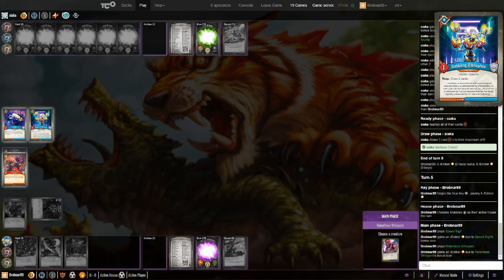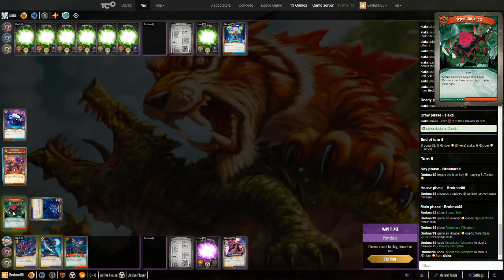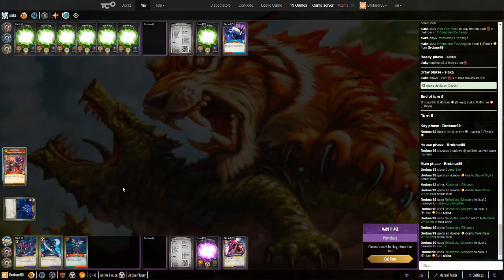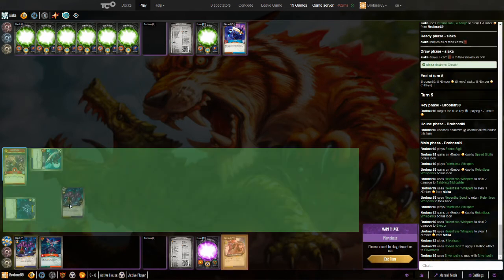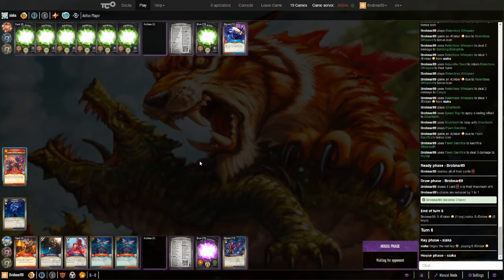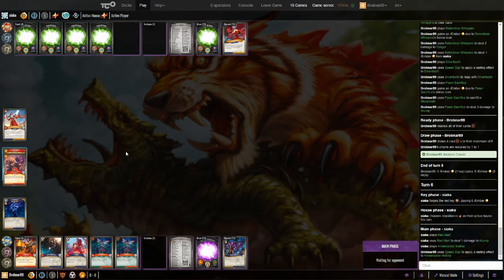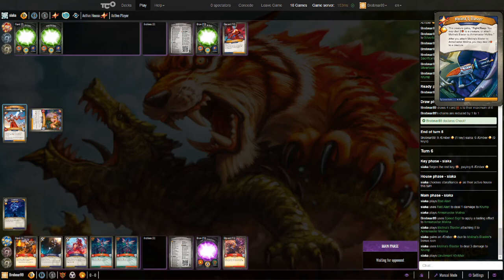Relentless Whispers is going to kill that off — bye bye Bibliophile, they're both going to die anyway so it doesn't really matter. Nepenthe Seed gets Relentless Whispers back, play it again, get rid of the Igor. Silver Tooth comes down, he's ready — Reap. Pawn Sacrifice. I damaged my own Crump unfortunately, but I'm back up to nine Amber again. Pretty worth it. I mean, I could have just tossed the Pawn Sacrifice, but I think I'm ahead and I want to keep rushing. He's putting down a Molina with a Blaster on it, doing three damage to my Crump, getting it off the board. He's got a Kerkhar.